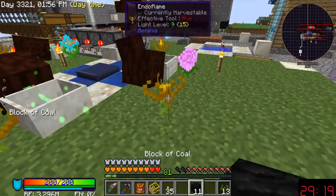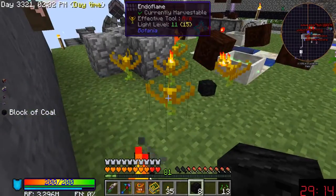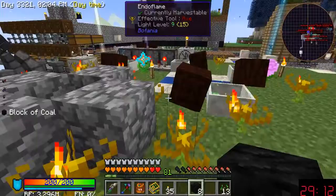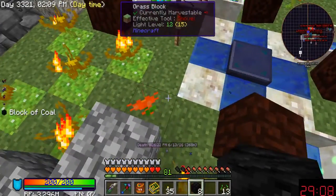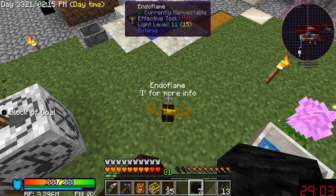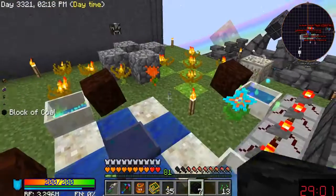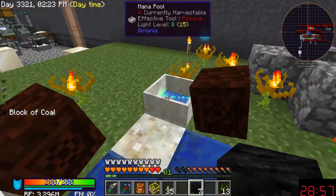All I gotta do is walk over here for a couple seconds, start losing some levels, and bam — just kill a few mobs, that's all, it's real simple. These endo flames don't seem to put out much heat for some reason. The thermal lily is just done — it hasn't made any energy for a good while now.